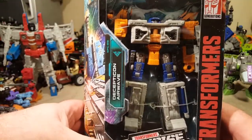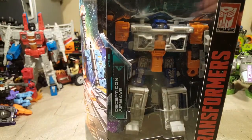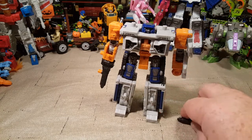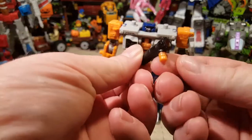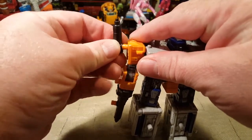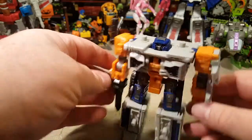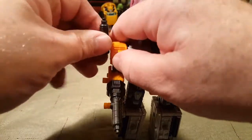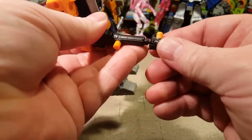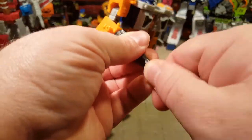I'm going to go ahead and do a quick cut and get him out of his plastic and cardboard prison. So here we are with the Modulator, along with his little accessory weapon piece. You can do lots of different things with this — for his robot mode they have it on his shoulder, but you can plug it in to just about anywhere, including on the end of his gun to extend the barrel.